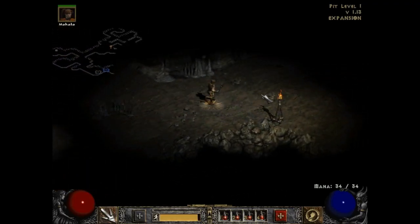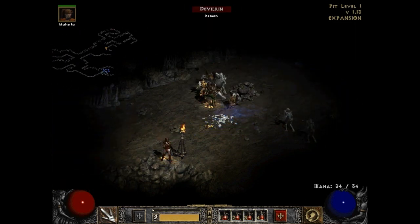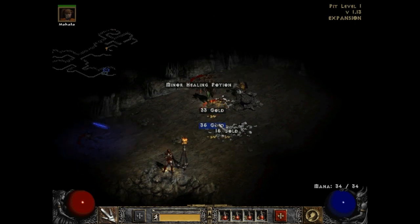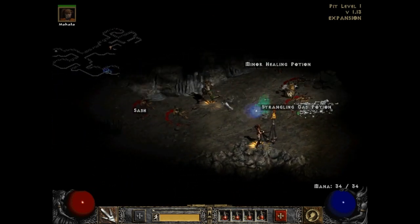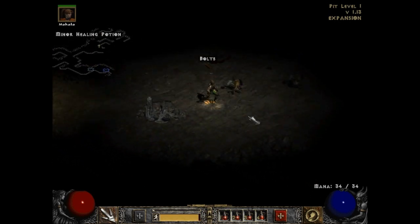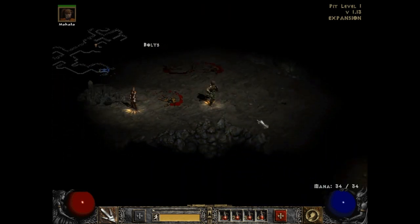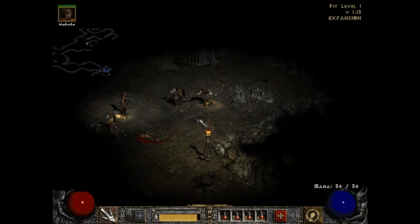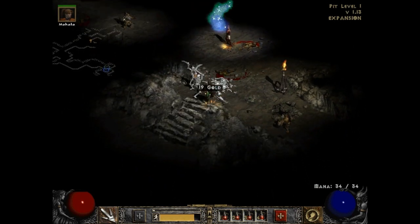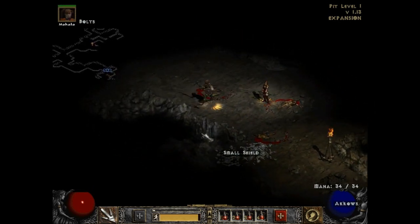Alright, grab the cap, let's move on. Hopefully I can find the second level somewhere around here because this place looks like it's filling out and I'm 90% sure it has a second floor. We found a strangling gas potion and another amulet. Hopefully I can find another scroll of identify - I shouldn't have used the one I just did since I was going back to town anyway, but Decker Kane does it for free in town.